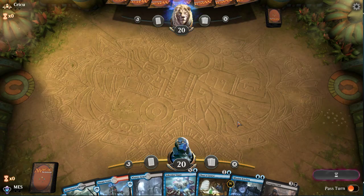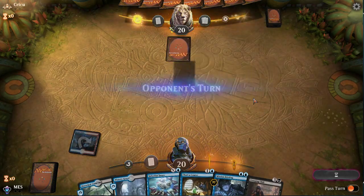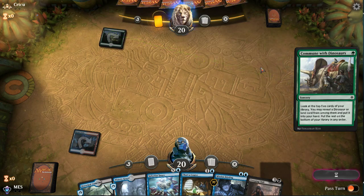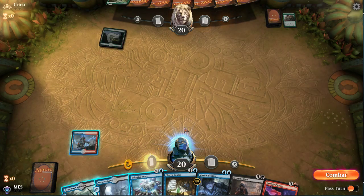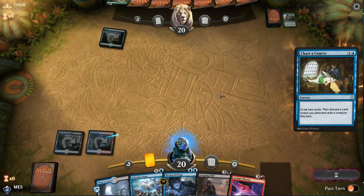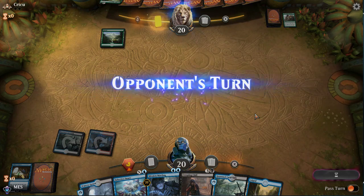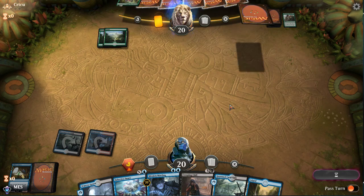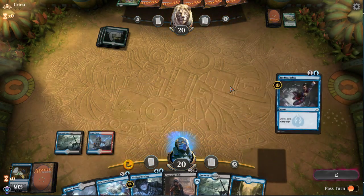Another mediocre hand — Dinosaurs, interesting. Selective Snare will probably be good against this deck. Pretty easy Chart a Course turn. We're getting a little flooded. We need the upkeep stop for Mission Briefing. Sadly we have nothing for turn three right now. That's probably the main reason to play Dinosaurs.